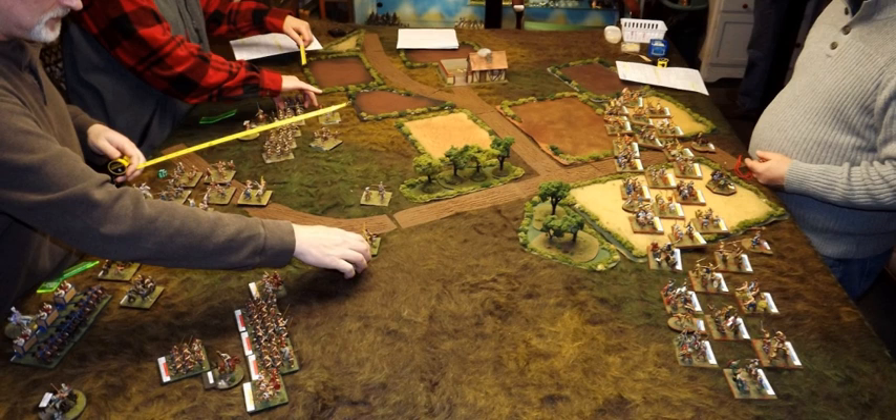Wargaming was invented in Prussia, primarily as a means of teaching strategy and tactics to military officers, though many people played them for fun as well. The first wargame was invented by Johann Christian Ludwig Helwig in 1780. It was a variation of chess, but wherein the pieces represented real army units, such as infantry, cavalry, and artillery. The pieces had limited ranges of movement, and infantry and artillery could kill an enemy at a distance. Like chess, it was played on a grid of squares, but the squares were color-coded to represent different types of terrain, and the battlefield was customizable.